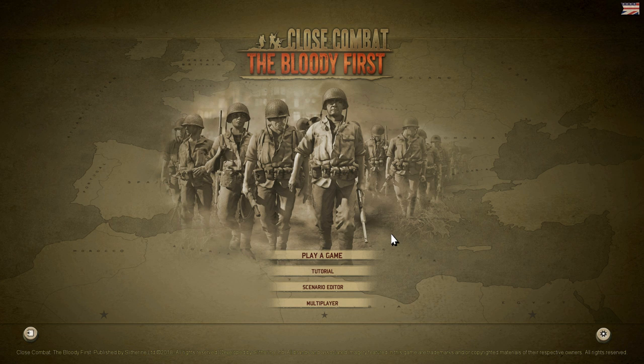The Bloody First refers to the First Infantry Division of the United States, which was one of the elite units — right up there with the 101st Airborne and the Eighth Air Force — among those that did the most on the American side to help win World War II. They fought in Africa, in Italy, and of course landed at Omaha Beach on D-Day, taking thousands and thousands of casualties. The First Infantry Division is also called the Big Red One because of their red numeral one symbol. I'm going to learn more about them as we go through these battles and share that history with you.